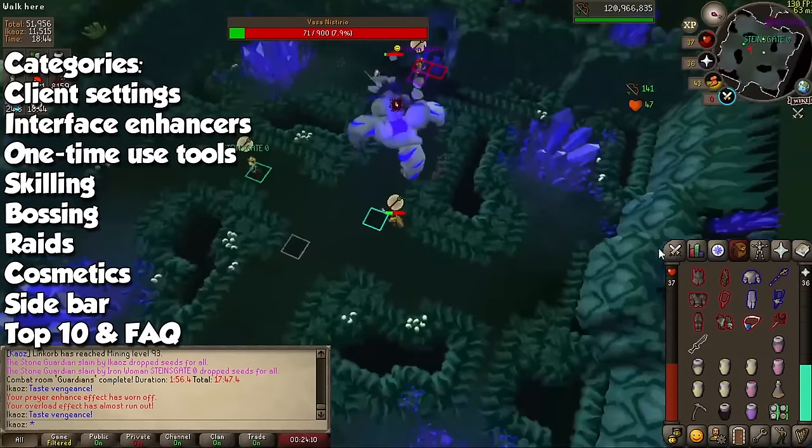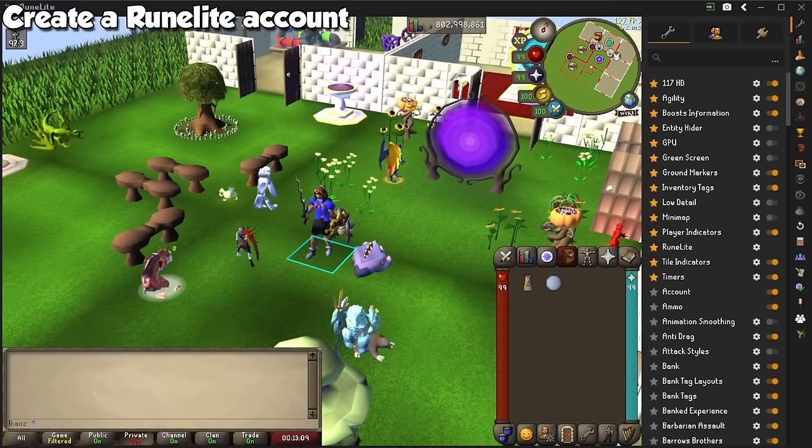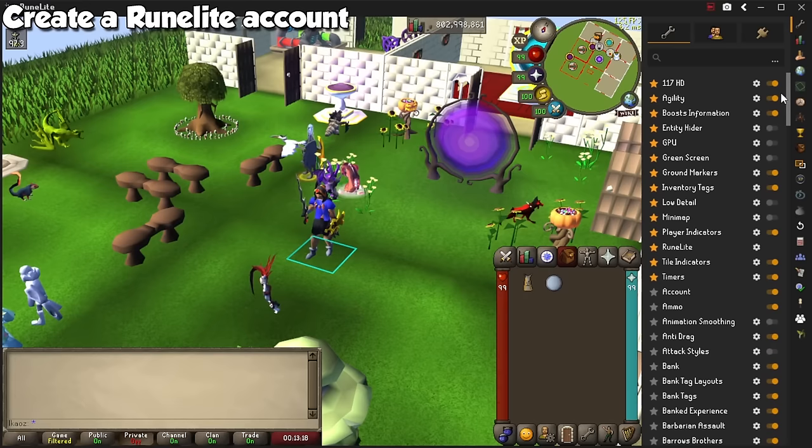The first thing you should do right after installing RuneLite, or literally right now, is clicking on the little green icon at the top of the client. This will prompt you to create a RuneLite account, which is not the same as your RuneScape account. Doing this will save all of your plugins, and you won't have to manually download and change everything if you switch computers and log back in.